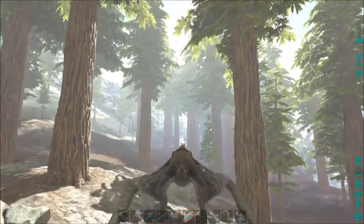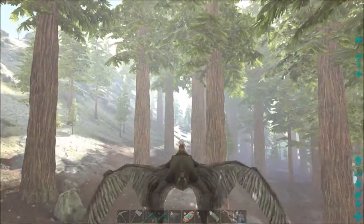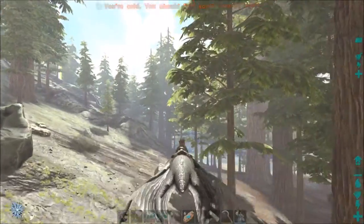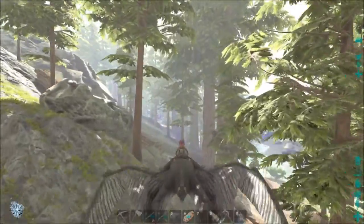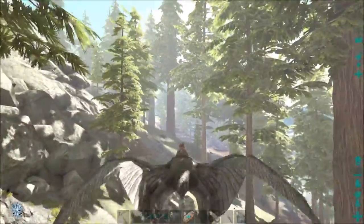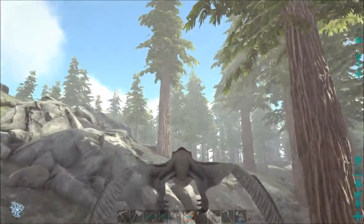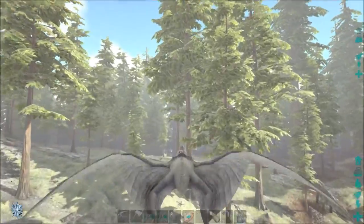Nothing's perfect — building in ARK is super hard to do. We'll fly over and hopefully it won't take too long. The quetzal is pretty heavy so it's not moving nearly as fast. If my inventory looks really bright, forgive me — being in the redwood forest is really dark so I have to turn the gamma pretty much all the way up to see well, especially with dangerous dinos like terror birds everywhere.